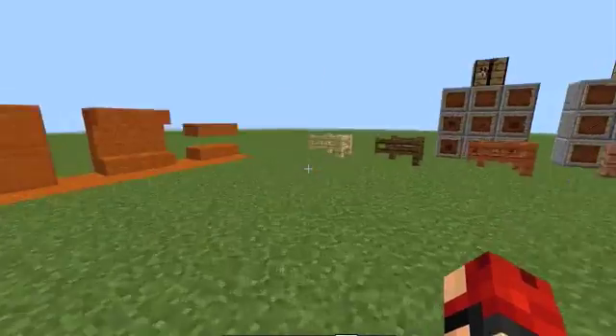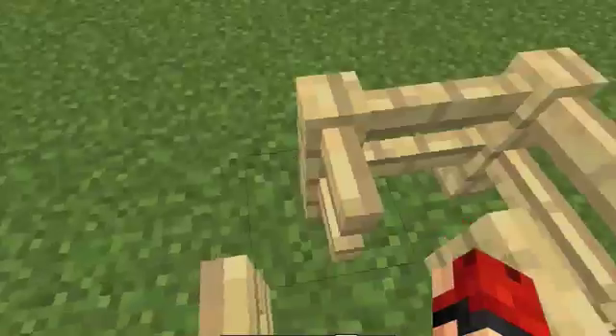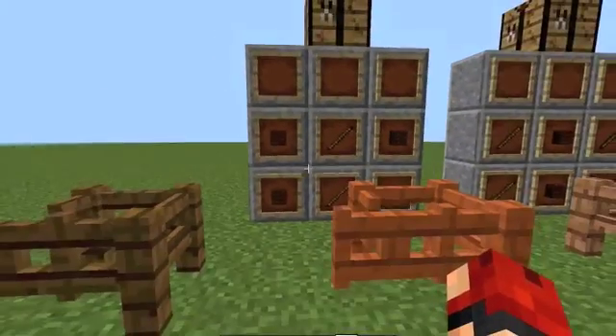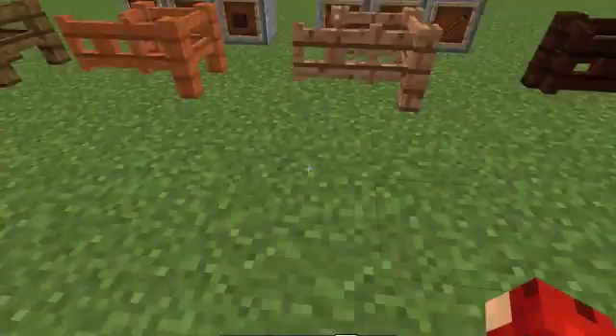Then we have different colour fences and fence gates. These will just work like normal. To make the fences, I think instead of just six sticks you now use different materials.